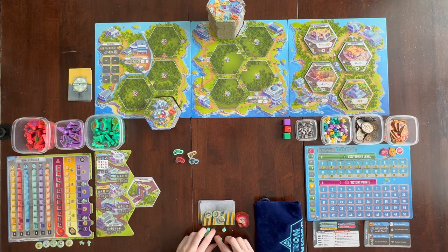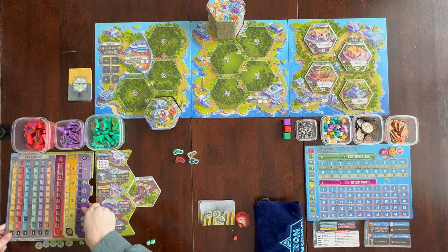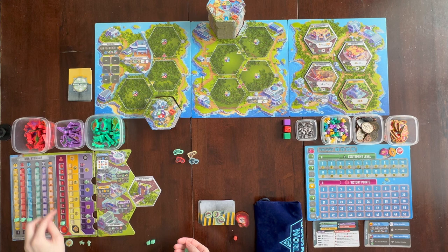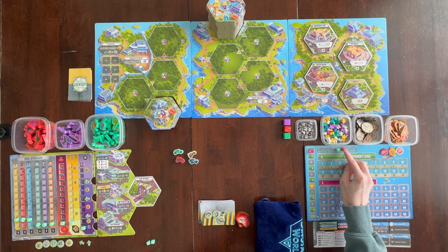Give each player all of their cubes in their color and place them on their DNA storage board. This darker colored section is where you're going to place the cubes. For red, blue, and yellow, you're going to place it on the second space. For teal, purple, and orange, it'll go on the one space. Then place one cube on the zero of the red track, zero on the yellow track, and the very bottom on the purple track. The last cube goes on the turn order space — determine turn order, and whoever is first goes on the one space, whoever is second goes on the second space, and so on.